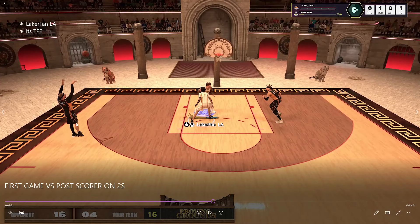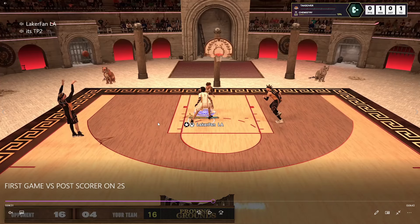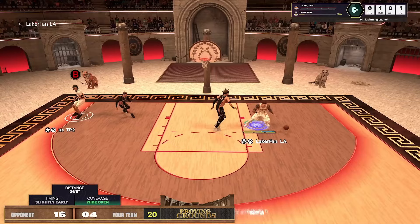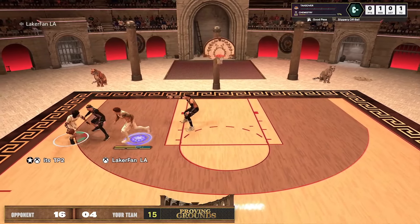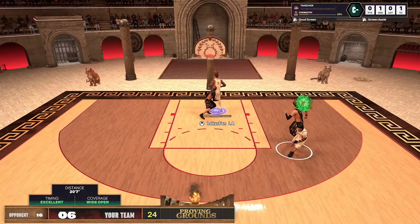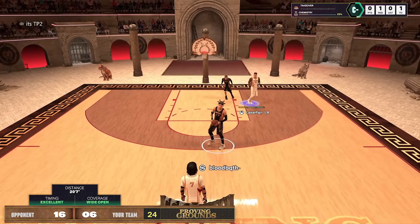People will run it, and the truth is you need more interior defense, more block, and more size at the two if you want to consistently beat teams like this. As you can see I'm reaching into lanes — we're down 16 to 4 in this game. We have two games against this team so you can see the adjustments we made, but the smart logic here is that this post scorer is just unstoppable in the paint.